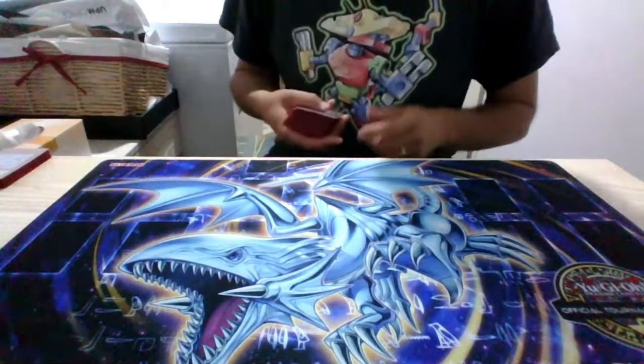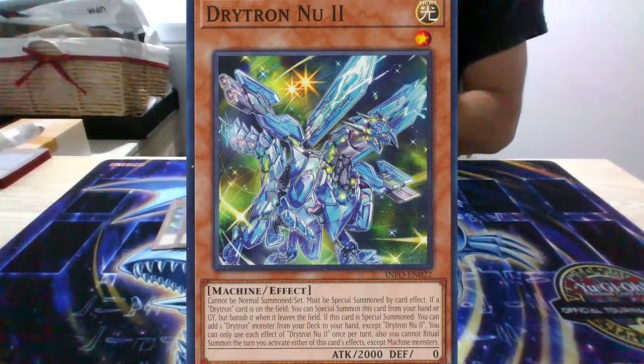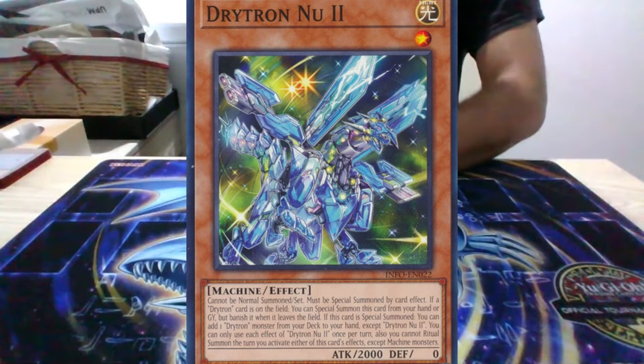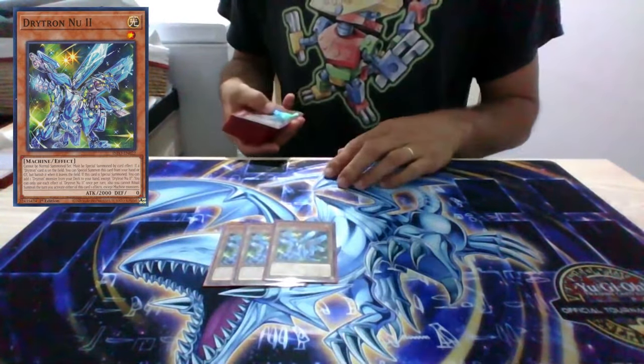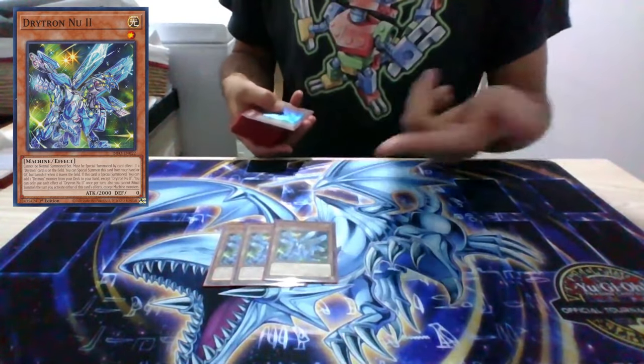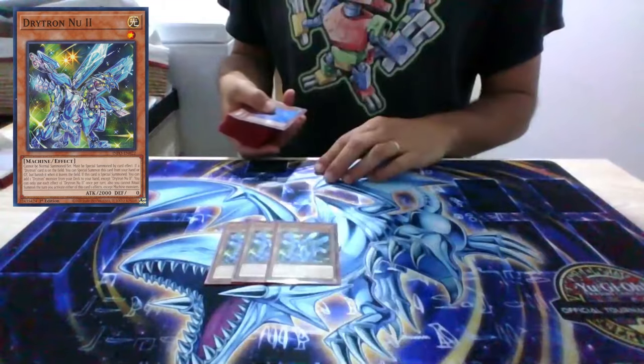So I took Drytron, so I can get into the cards. This is the busted one — Nu-2. It's the new card and it does everything. It adds a Drytron on summon, it summons from Grave. It's pretty busted.